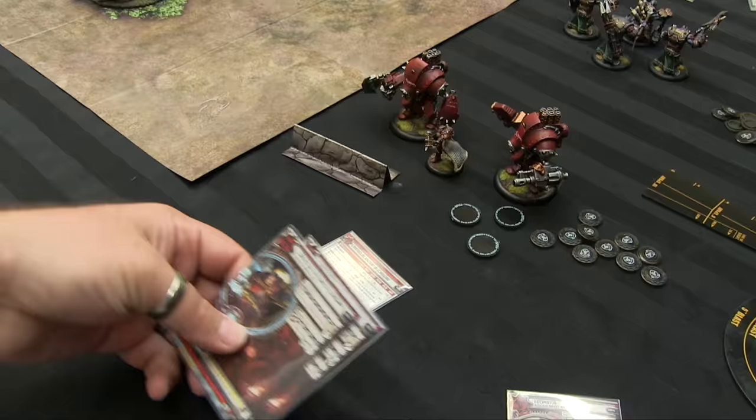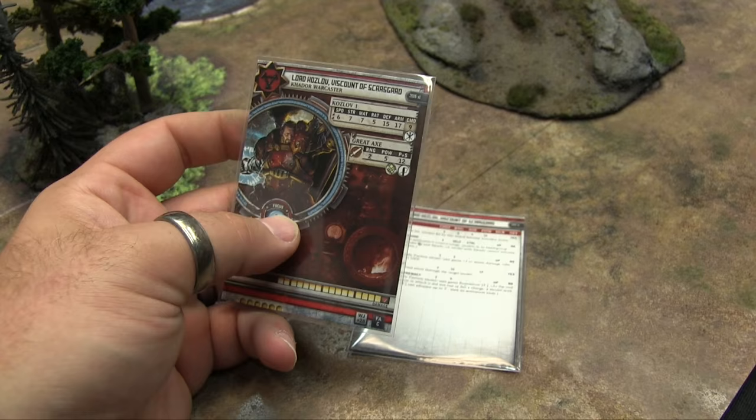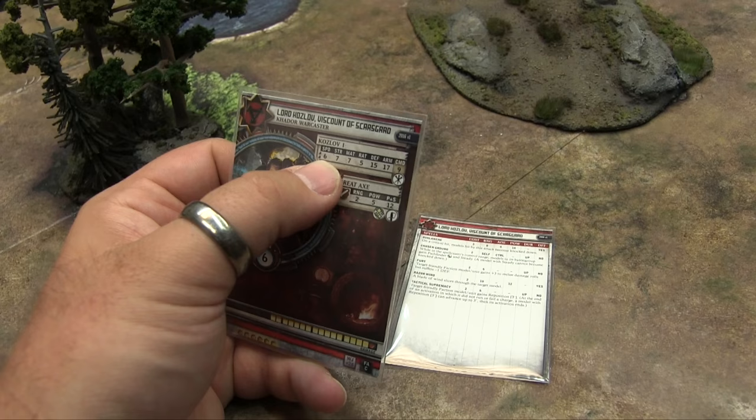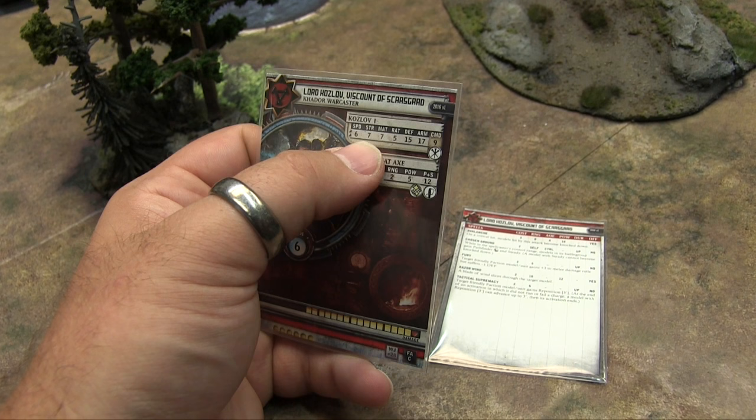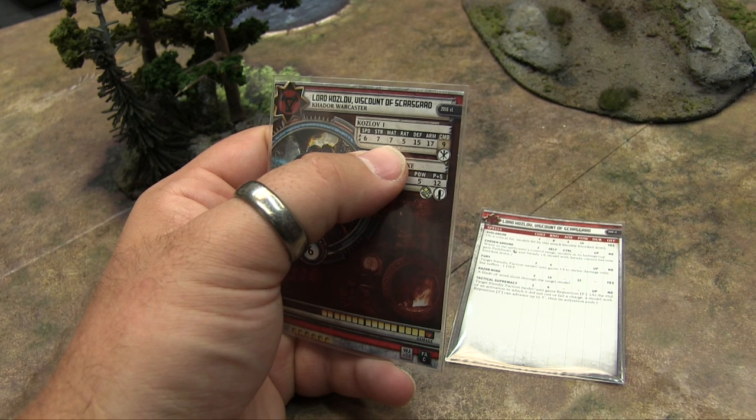Now the anatomy of a card — we're going to focus on Warcaster cards and Warjack or Warbeast cards. First, Lord Kozlov: his stat line up here includes Speed — how many inches he can walk; he can run twice that far, and if he charges he goes that speed plus three. Then there's Strength, his MAT (melee attack skill of seven), his RAT (ranged attack skill of five), and his Defense — the number you need to roll to hit him.